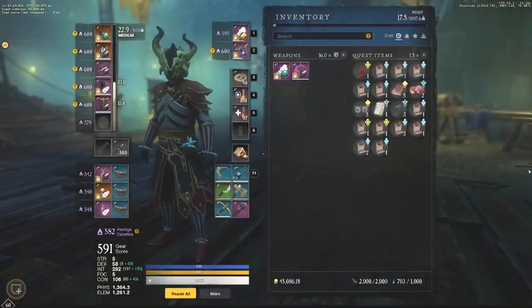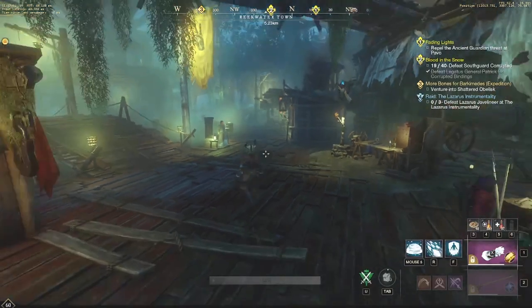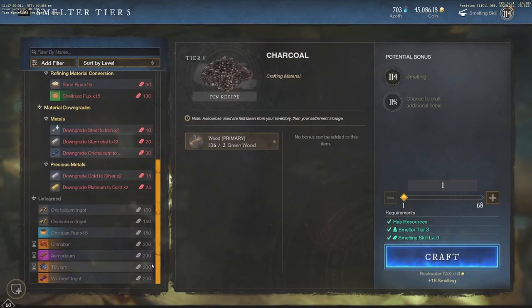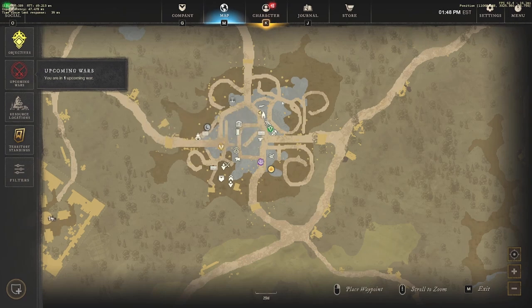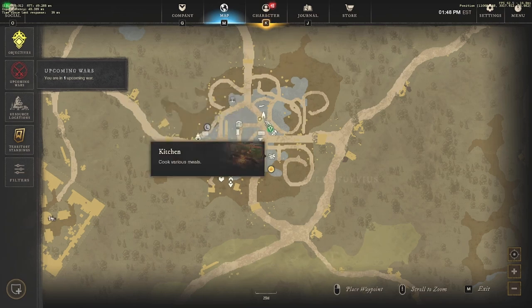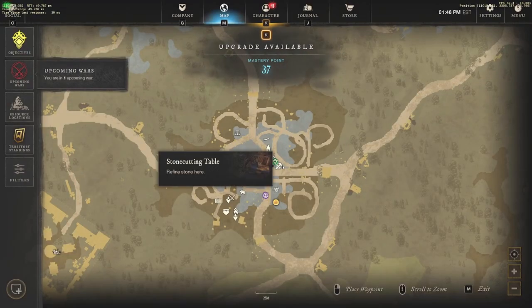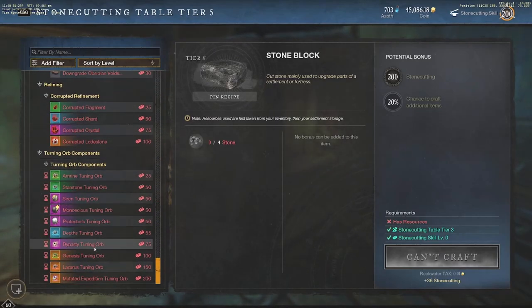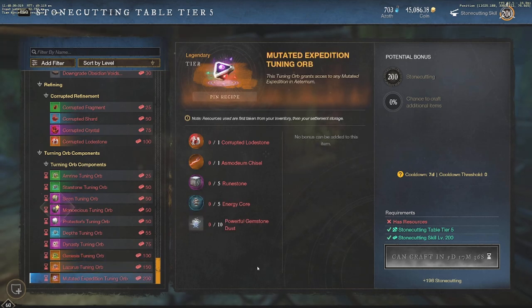I've covered Expeditions, Juniper bags, loot, faction missions, and Gypsums. There's more — if you don't have time for an Expedition, you shouldn't skip crafting every week. Over at the stone cutting table, you're able to craft a certain number of keys on cooldown. Because you can now buy Corrupted Lodestones, you can buy all the components to make Lazarus, Genesis, and Mutated Expedition Tuning Orbs. You should specifically be making a Mutated Expedition Orb every week.